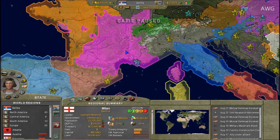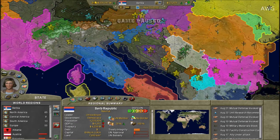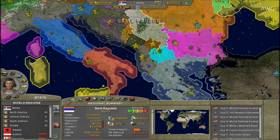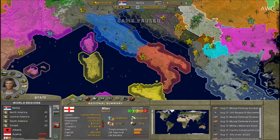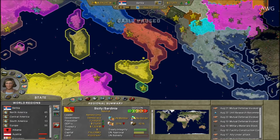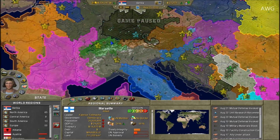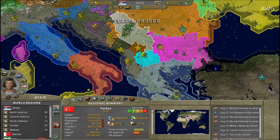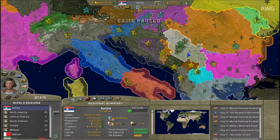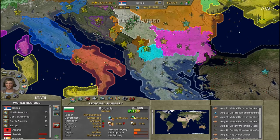I'll be taking out the former Balkan nations including Greece, Albania, and Bulgaria, and I really want to take out the Italian states as well — Milan, Rome, Naples, Sicily, and Sardinia. I've got alliances with Marseille, southern Germany, Hungary, Romania, and Turkey so they don't declare war on my empire and cause problems.